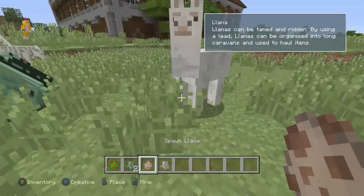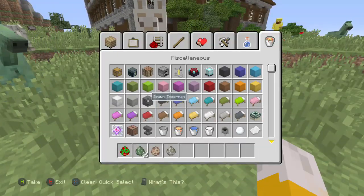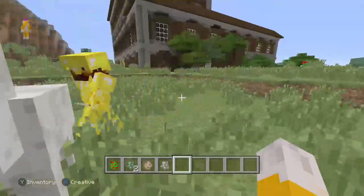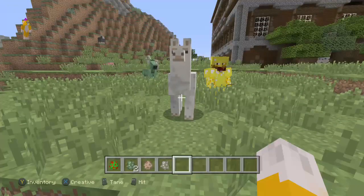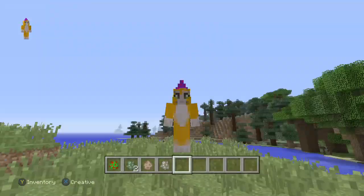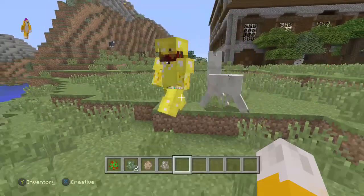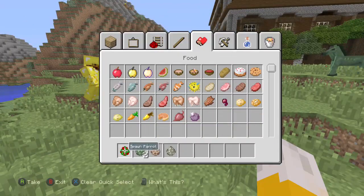There's llamas now, which you can tame with wheat, and they're like horses. So if you want to tame one, you can. Just try to tame him with wheat. Just keep feeding him - it's like a horse, you keep feeding him and then you ride him.